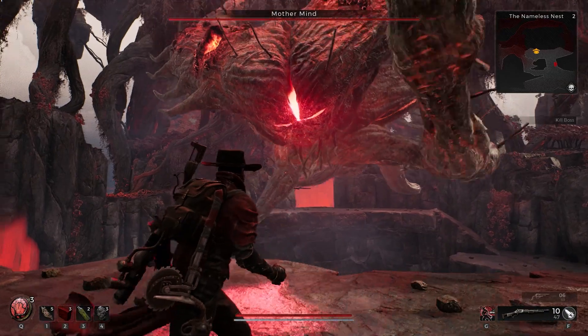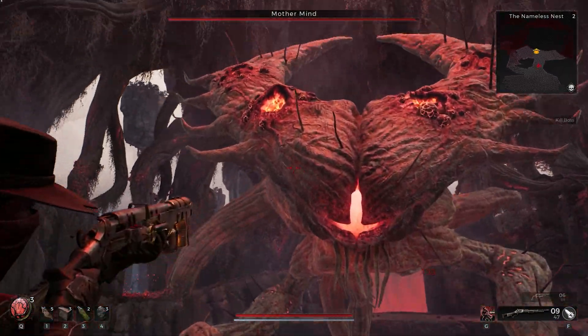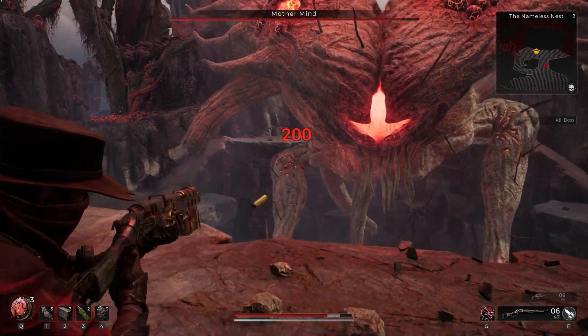You have a choice of weak spots: aim for Mother Mind's mouth right here, or her eye right here. There's also a weak spot in the dappled pink area in the crook of her elbow right there.